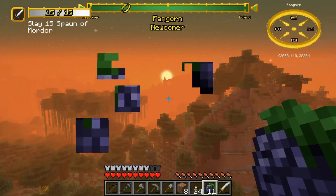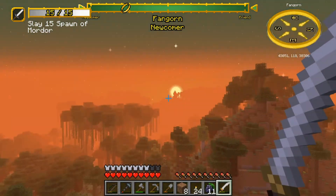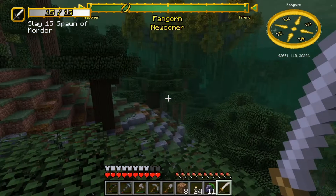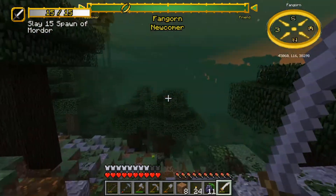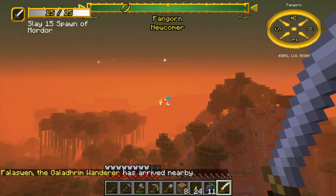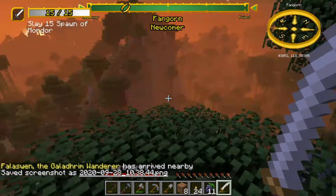Wow, look at that sunset — I love Fangorn so much. That's screenshot material. The screenshot button is F2! There's a Galadhrim Dream Wanderer nearby — let's go find them, I want to buy things. I have 1,700 coins — let's look around.